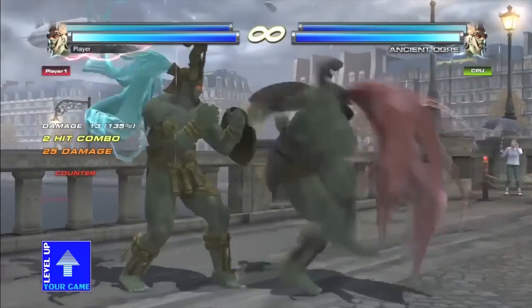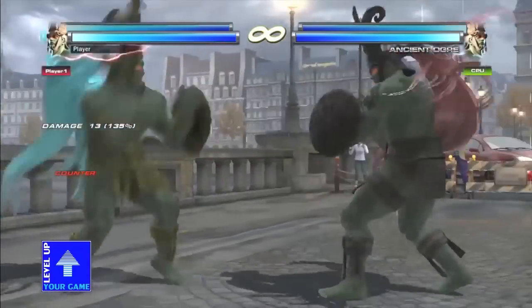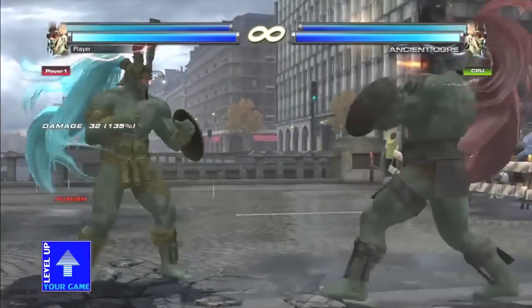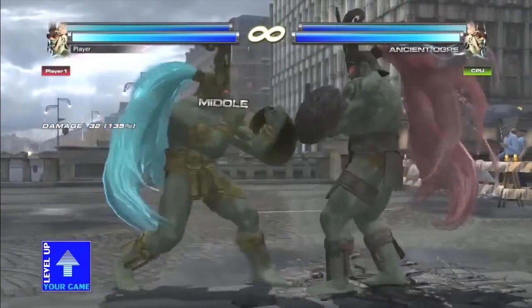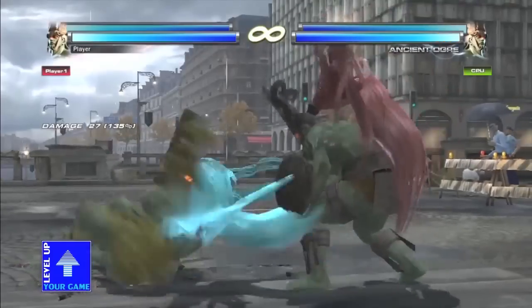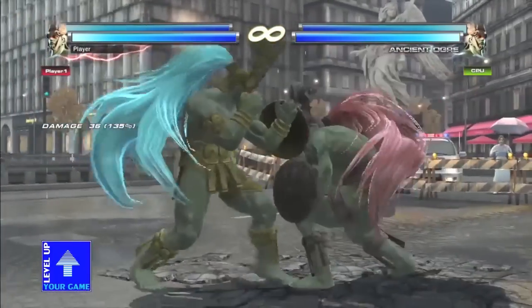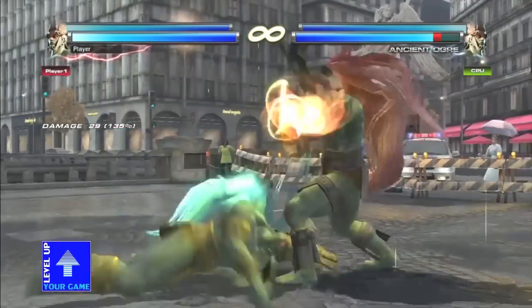He also has some of his own unique moves like Down Forward 2-1-2. He has a really good wall-standing game with a lot of options out of it — he can do wall-standing 3 like Lee, or full crouch Down Forward 2 like Anna. He has good unblockable moves like Bruce's unblockable and various other characters' unblockables.